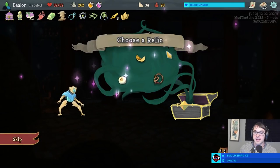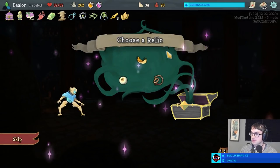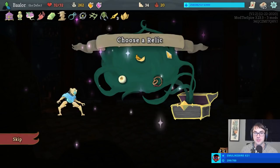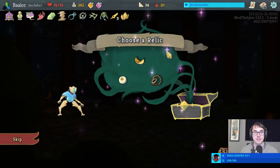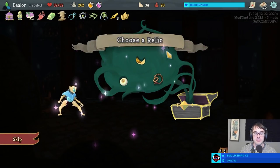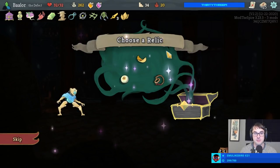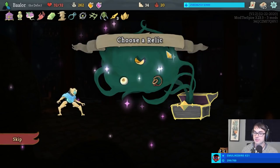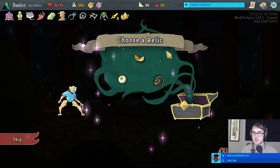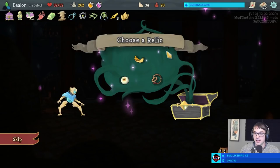Pamuk asks: is Rainbow any good? I think Rainbow can be really good — I like to think of it as discount orbs: three orbs for the price of one. Three orbs for one card is a pretty good deal. It combines really well with Fission, Compile Driver, and Capacitor — it just lets you fill up your orb slots really efficiently. No matter what kind of orb you're looking for, Rainbow will give you one. The problem is Rainbow never gives you multiple orbs of the one type you want. But it's always at least reasonably useful in almost every situation — jack of all trades, master of none.